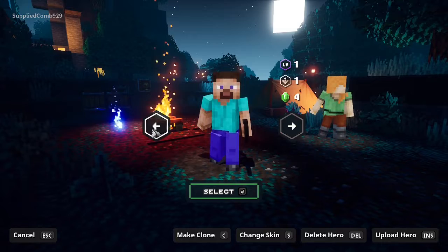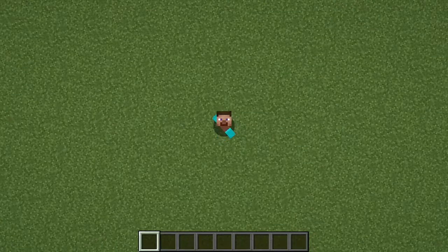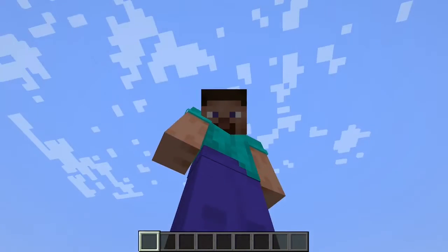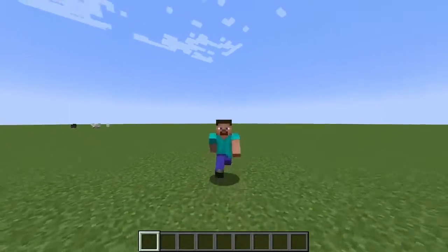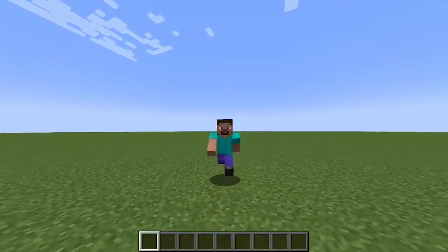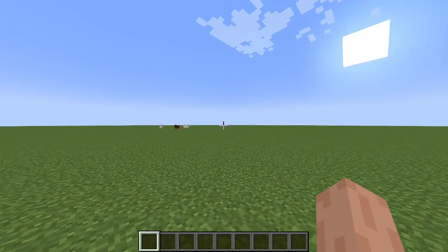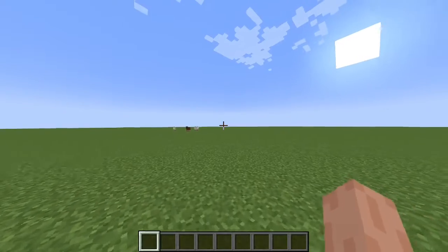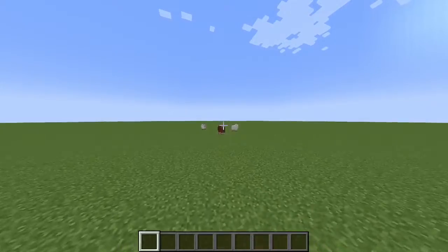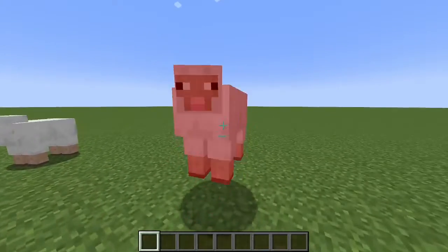Now let's get into Minecraft Java edition to showcase this. We're inside Minecraft Java now — I'm not lying, I didn't change my skin manually like that. You can still get the old OG skin by downloading it. Now you can see my new Minecraft Steve skin. Personally I like the old one, but this one is okay too.